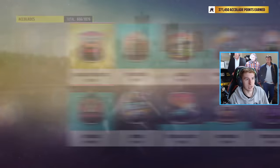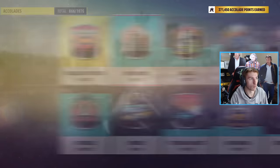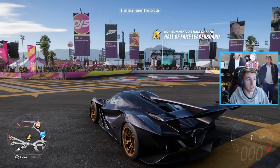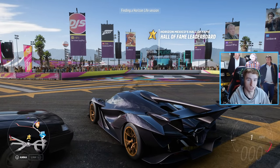Now if you don't know what the accolades are, they are essentially challenge points. Every time you do a mission, a race, a challenge, you'll get given accolades and they stack up. If you look in the top right hand corner I have 271,000. So essentially the Hall of Fame is a leaderboard with who has the most accolades in total. It's as simple as that.